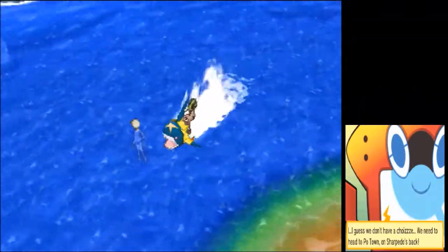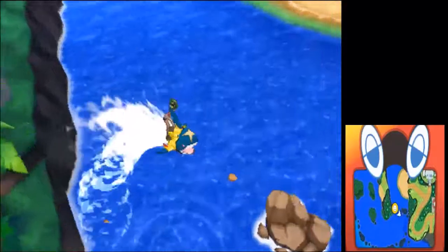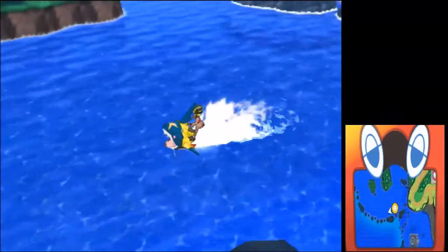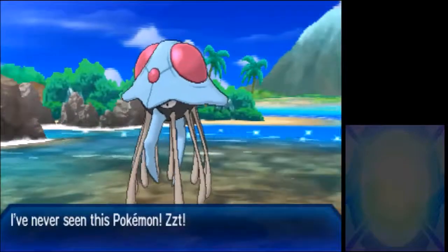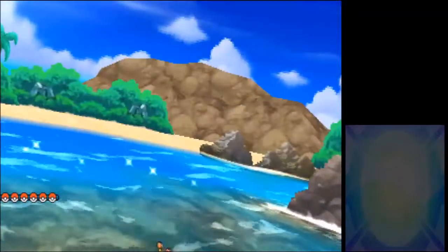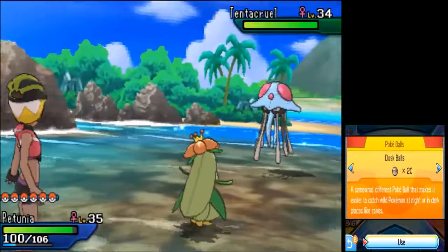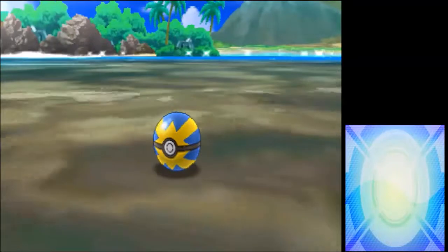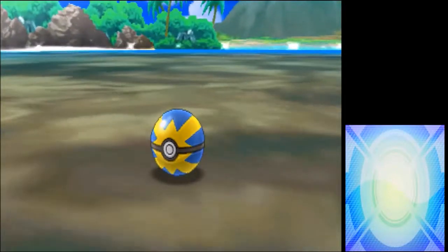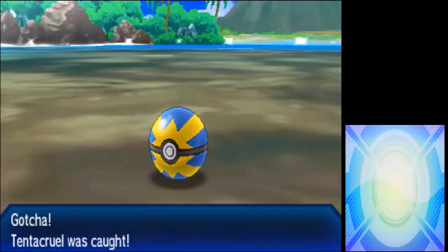Swimmer Kira goes down. Alright, let's ride our Sharpedo. Yeah, it can be difficult to steer as well - it's going real fast so it's not going to do pinpoint turns. And there's a Tentacool. I'm going to try and catch it simply because if I remember right, I still got to do that Tentacool for Barbo's Trace. And catching a Tentacool will at least make it so I don't have to worry about losing one.